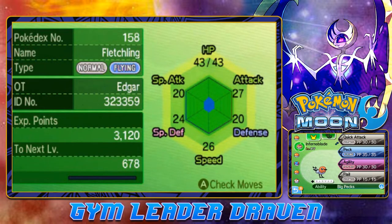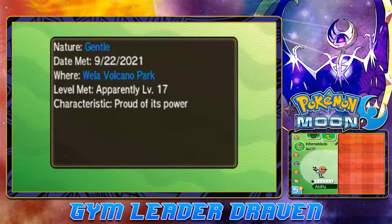It does have pretty decent attacks right now: Quick Attack, Peck, Agility, Flail. And we have found it at the Wella Volcano Park.